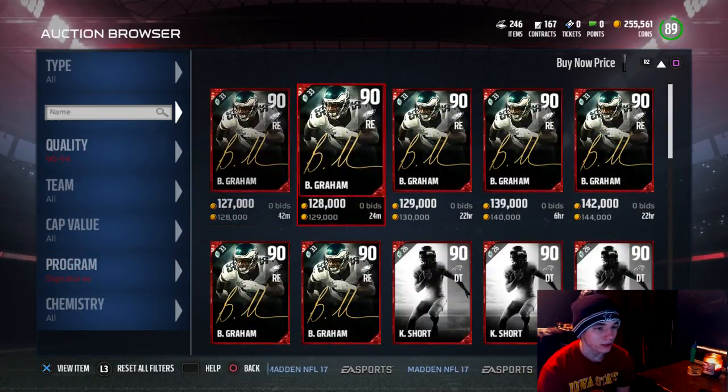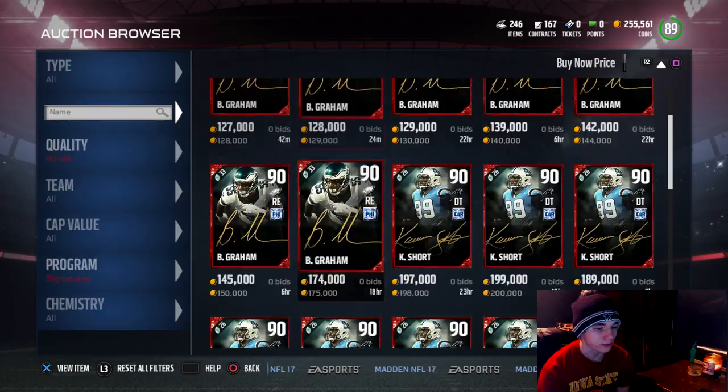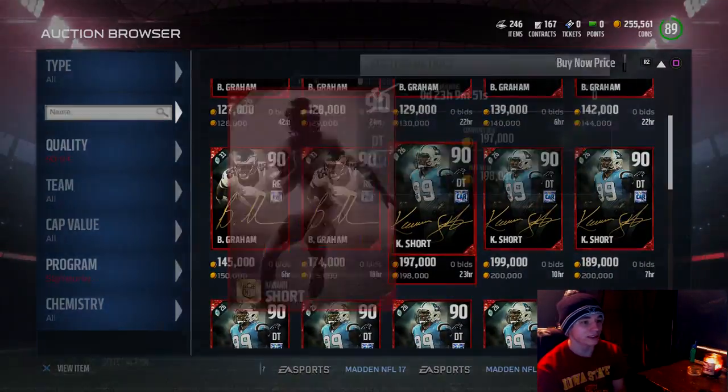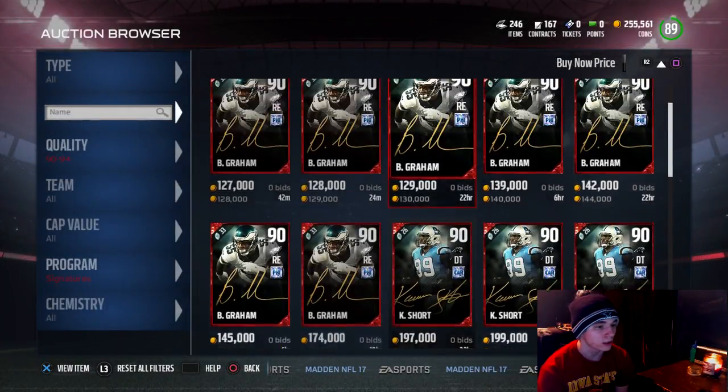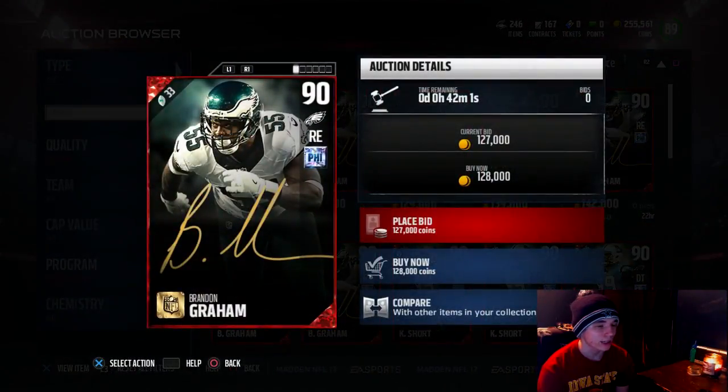Signatures now. Let's go ahead and take a look at these signature players. There's a Kwon Short that came out today — 71 speed, 88 strength, 86 tackling, 91 block shedding, 93 power move, 82 finesse, 86 play recognition, and 87 pursuit. He's a little bit slow, but speed's not everything in D-tackle.